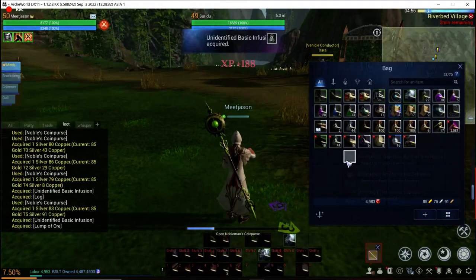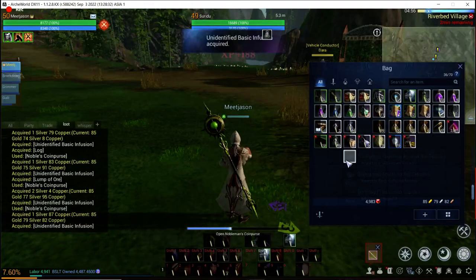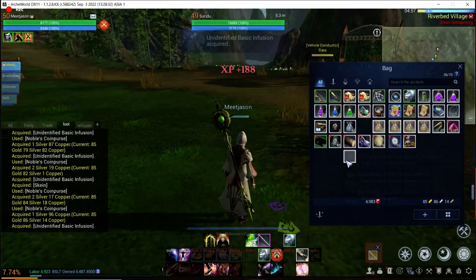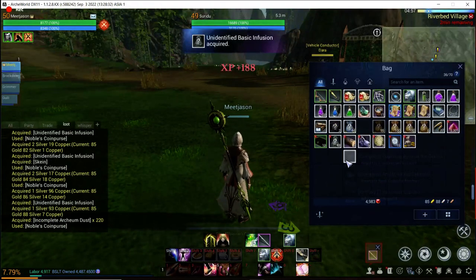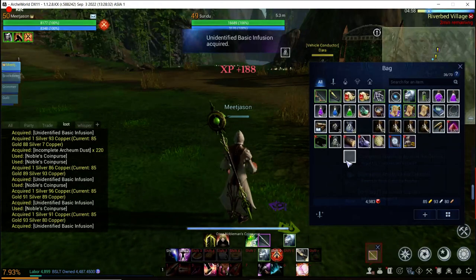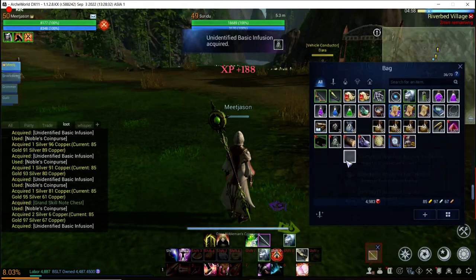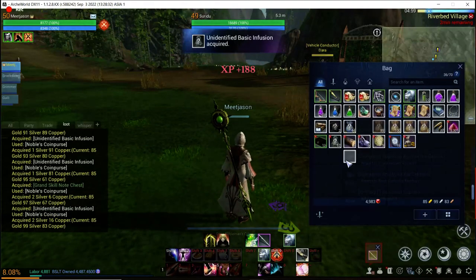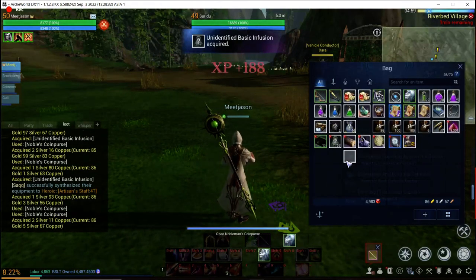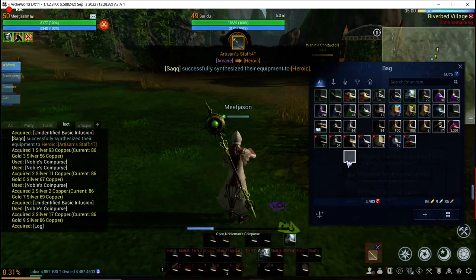They fixed what you could call an exploit where you could create labor pots and keep cycling over and over again to level up your character quickly, because you spend 1,545 labor points and get a potion worth 1,500, so you're only losing 45 labor points each time. That's how people leveled really quickly in the alpha. They removed that — you no longer get experience points from that craft, so certain crafts do not give experience points.